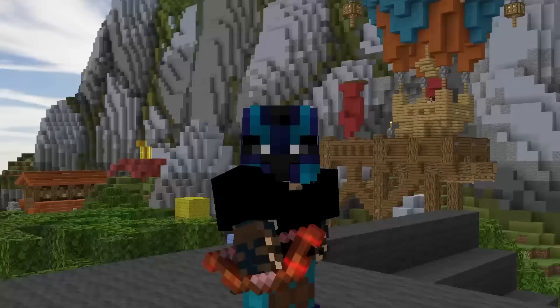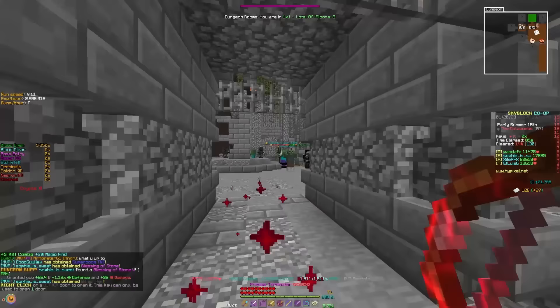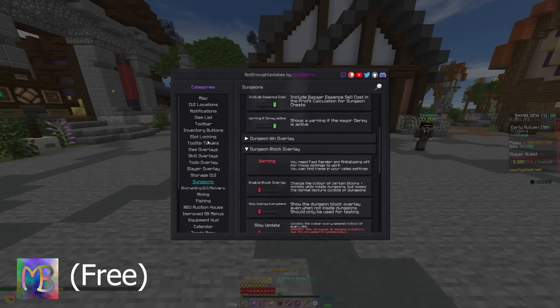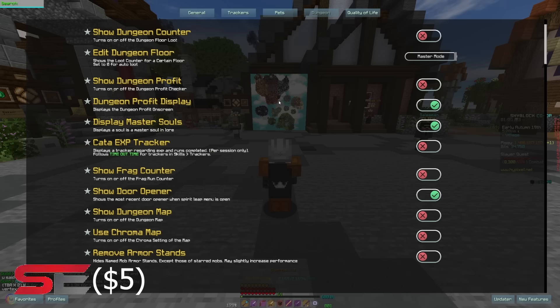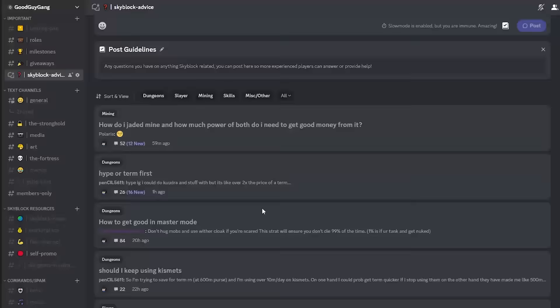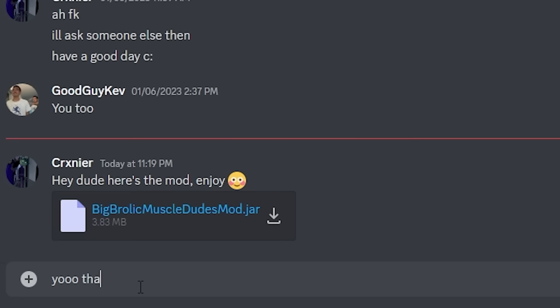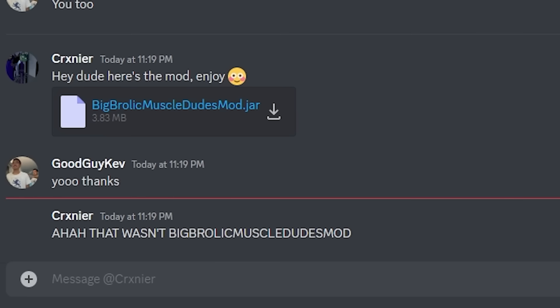I don't know if the admins ever intended it to be this way, but mods have become an essential part of Skyblock's culture. Before you even begin to think about entering dungeons, you should install a few mods to make your job a little easier — they offer quality of life features such as on-screen maps, puzzle solvers, score calculators, and a lot more. Some of the best mods I recommend are SkyTills and Not Enough Updates. But if you want a premium mod with most features in one place, you can pay the extra $5 for Skyblock Extras. Links to download them are in the Skyblock advice section of my Discord server. Be sure to only install mods from their official discords and nowhere else, and never install anything sent to you by an individual, even if that person is a friend.